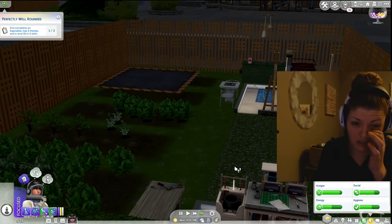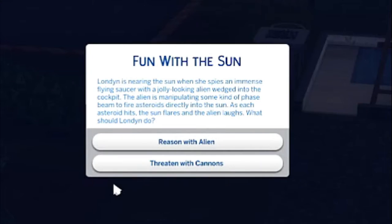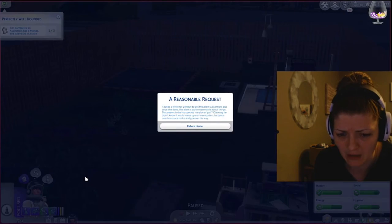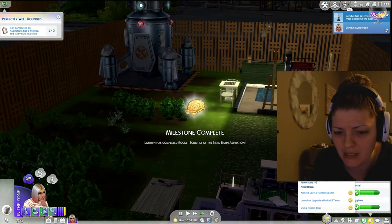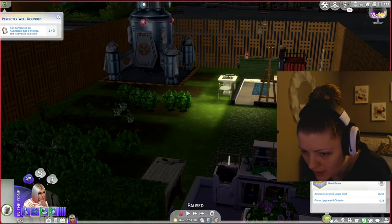Check it out - I'm gonna read these more. Fun with the sun, reason with alien, threaten. We're gonna reason with the alien because we don't have big guns yet on the spaceship. Return home, okay. Oh we did it! Wait, that counted for two of them! Oh good. All right - level 10 logic skill and fix or upgrade five objects.